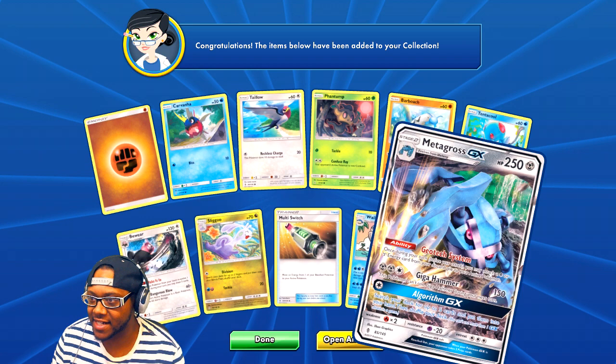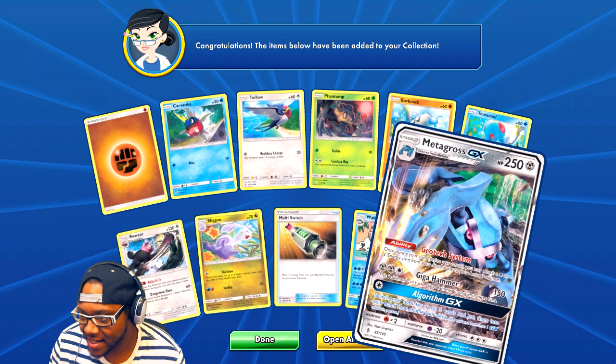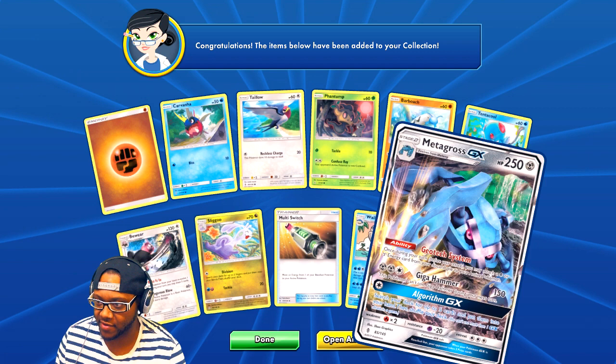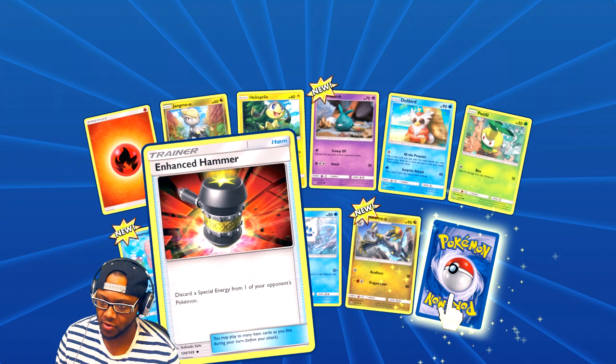Another GX Pokemon — Metagross! I can't even say that right. Giga Hammer — I can't even read it, the color blends in with the picture. But I like Metagross. He was on one of my Pokemon teams. I used to do Pokemon battles on Pokemon Showdown and I definitely had a Metagross. He's freaking awesome. I think we got the previous form of this too.